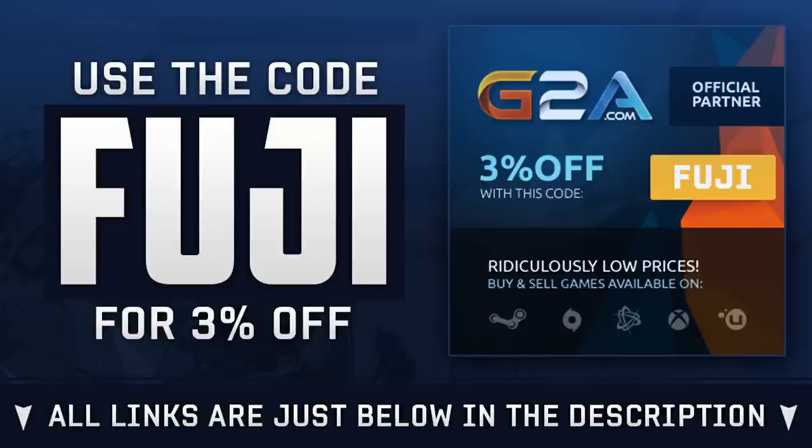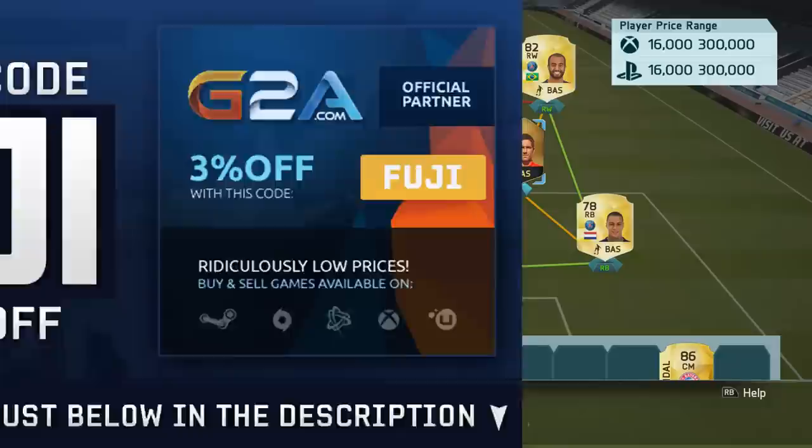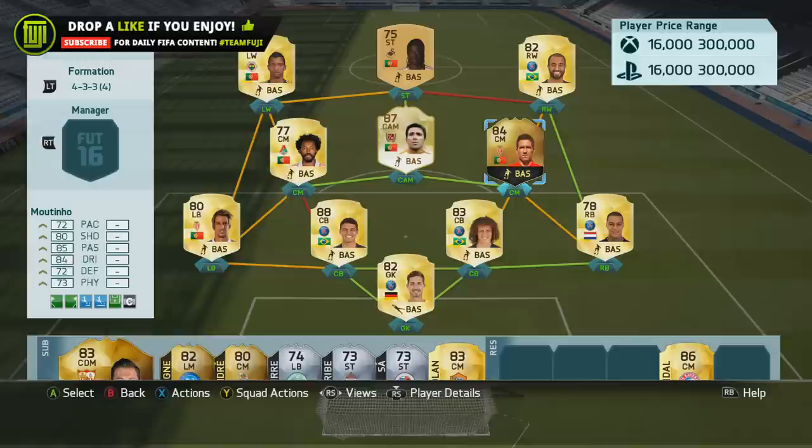Let's get into it — Inform João Moutinho. If you watched my earlier video today on the ultimate 4-3-3 setup, you would have seen the team I was using. I have him in the 4-3-3 as the center mid, and I feel that's his perfect position. You don't want him playing CAM, you don't want him playing CDM — stick him center mid and you will get the best out of him.